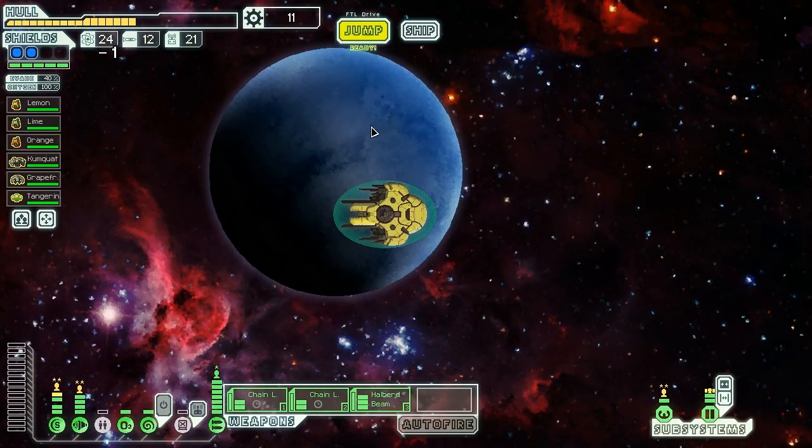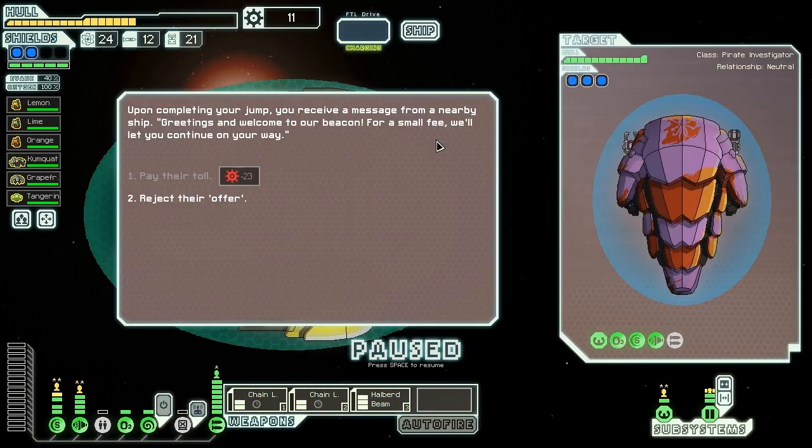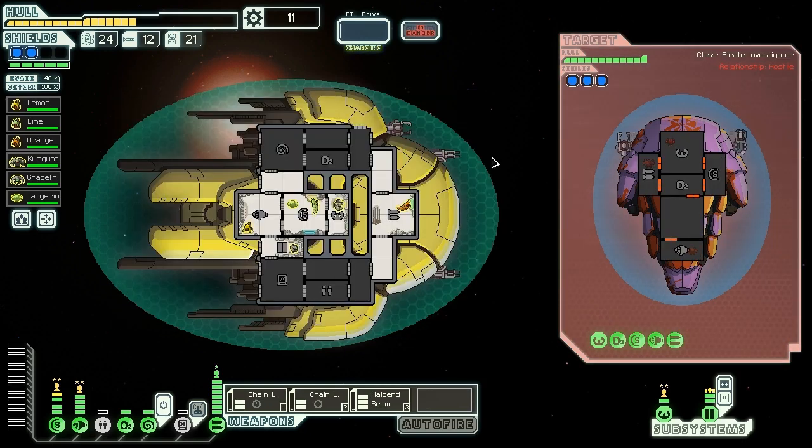Let's jump over to this unvisited location and see what they've got for us. Upon completing our jump, we receive a message from a nearby ship: 'Greetings, and welcome to our beacon. For a small fee, will you continue on your way?' No thank you — we'll happily reject that offer. They say we'll regret our decision, but somehow I doubt it.